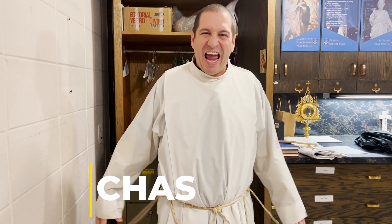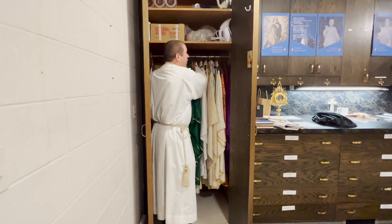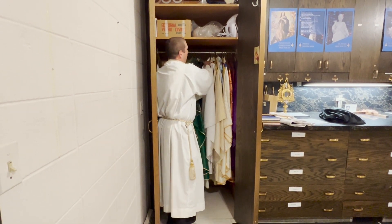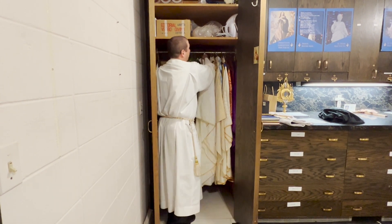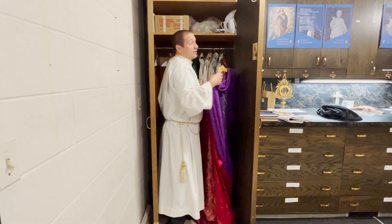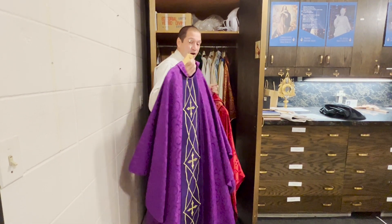Now we get to the fun part, which is choosing which chasuble to wear. You'll see sometimes we wear different colors. During ordinary time we wear green — that's the season we're in right now. If it's a feast of a saint we wear white. If it's the feast of a saint who was martyred — so they were killed for their faith — we wear red to represent the blood that they shed. During Lent and Advent, which are penitential seasons, we wear violet, which you can also call purple.